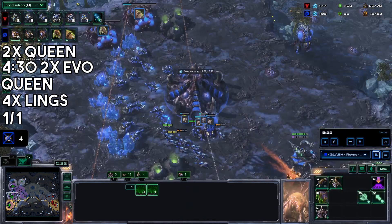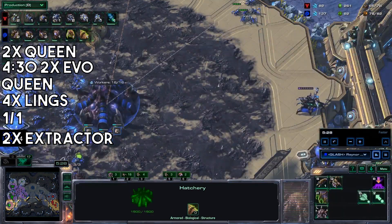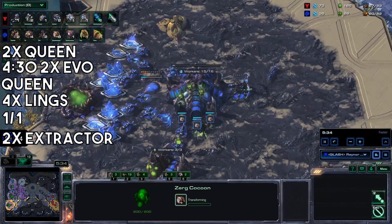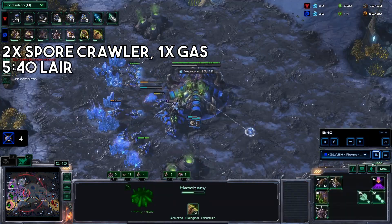A couple more lings. Two more lings. Get two extractors. Build a couple of spore crawlers and get another gas. Start up your lair.